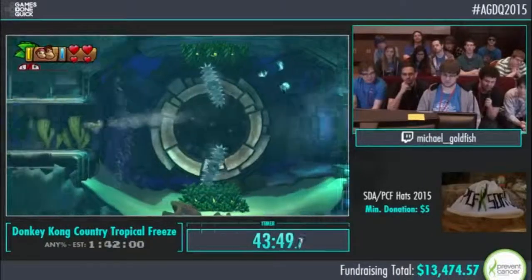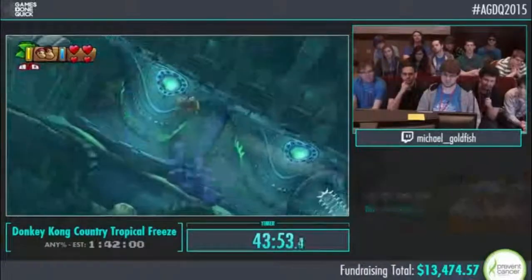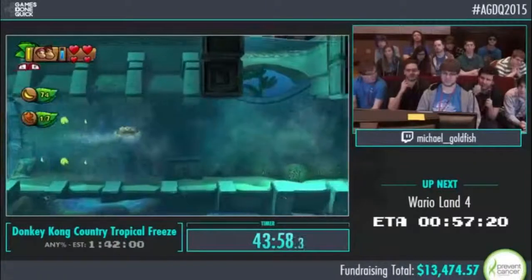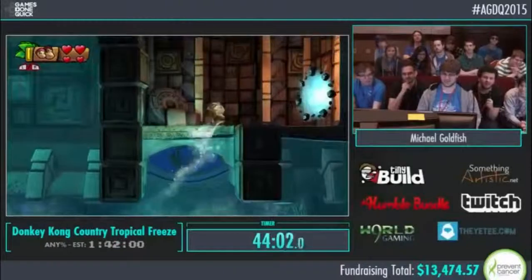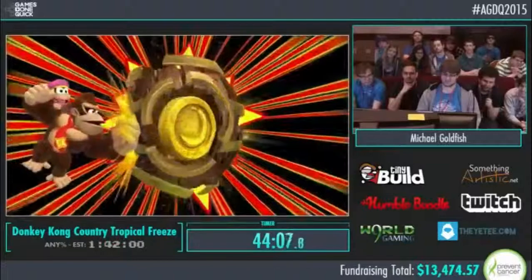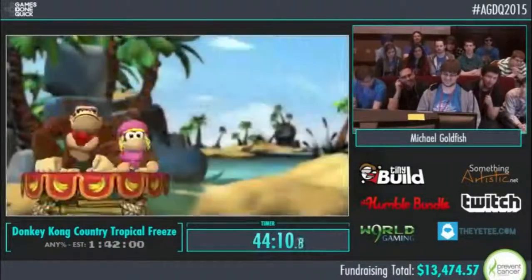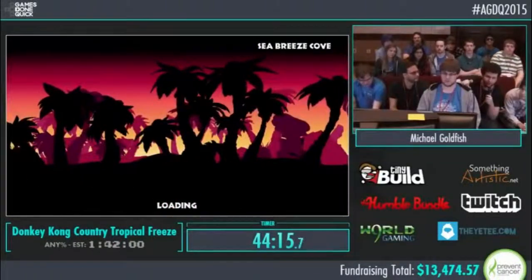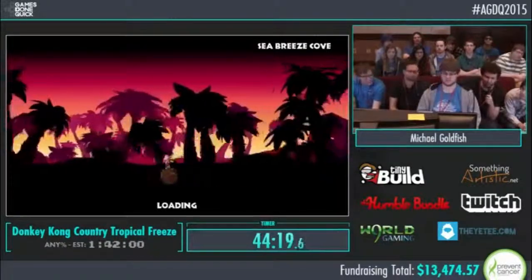It's the only intended way to get across these currents, which we need in order to get to this secret exit right here. Shout-outs to Retro for hiding that one really well — I had to look at the guide the first time. There are two routes you can take through this world: you can go through 4A and 4B, which Goldfish is going to be doing, or you can go through 4-2, 4-3, and 4-4.